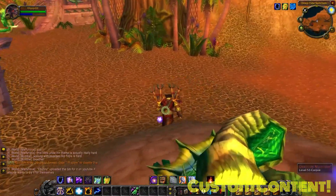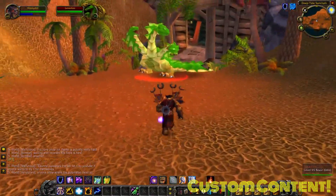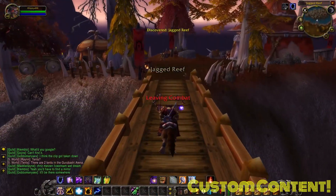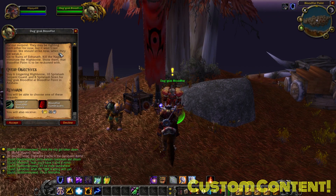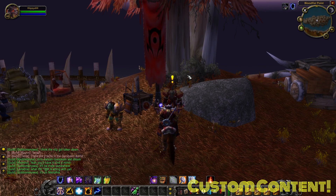There seems to be a big boy here — a big hydra. I'm gonna take him out. Well then. Another cool example: in Classic, Azshara is usually pretty barren with not much to do. However, on Turtle WoW there is a cool little horde outpost with several quests to do, thus making Azshara a viable place to go for leveling.